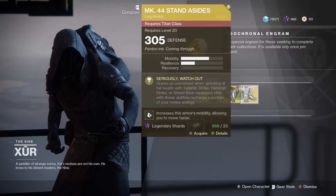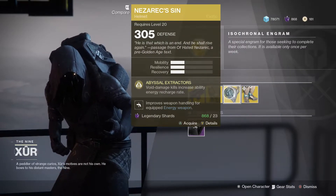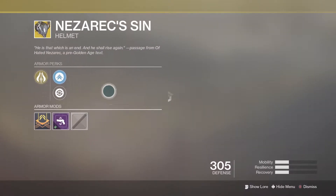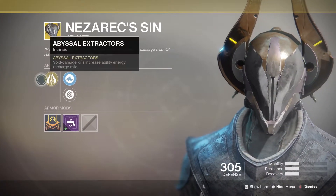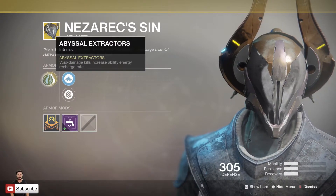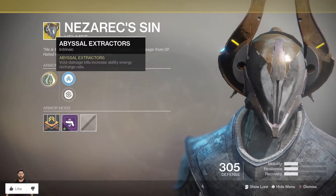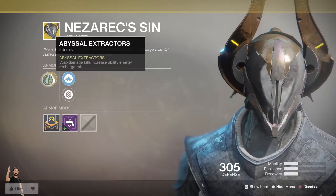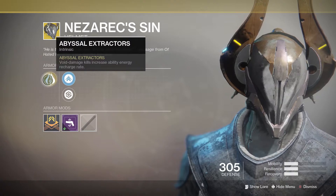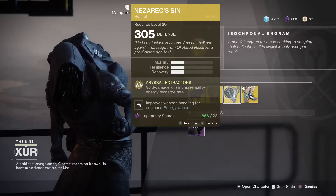Next up we have the Nezarec's Sin for the Warlock — 23 legendary shards for this very unique looking exotic. This thing is pretty cool looking and its main perk is pretty cool: Abyssal Extractors. Void damage kills increase ability energy recharge rate. With certain specs and builds this works really well, especially using void — void stuff is fun, especially as a void lock. Go ahead and pick it up if you have not got it for your void lock.